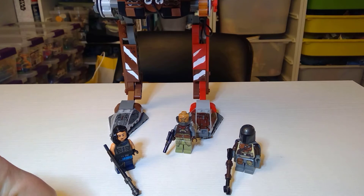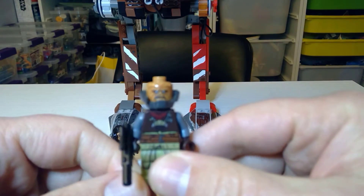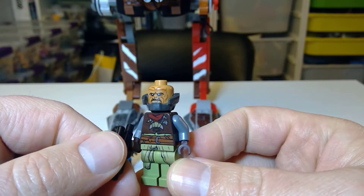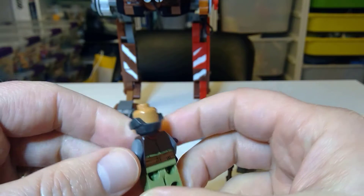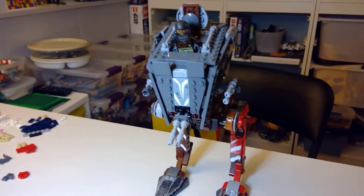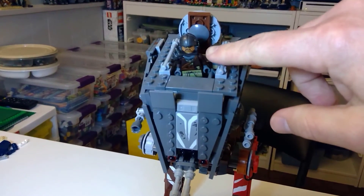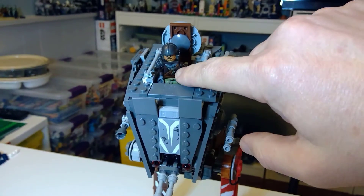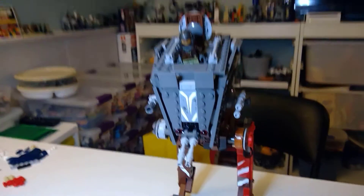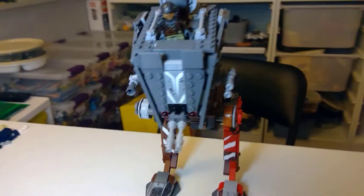Then there are two Klatooinian raiders — I'm probably butchering that — who were raiding the villages. Guy number one doesn't have any back head printing, but he's a warrior-type indigenous fighter with salvaged technology. Here's the other warrior right here — he doesn't have much head printing either and has pretty much the same back print as the other one, just with slight recoloring. I like the helmet and shoulder pad; that's pretty cool.